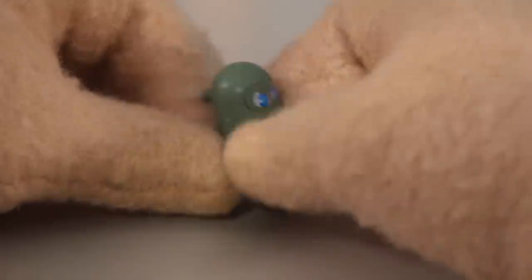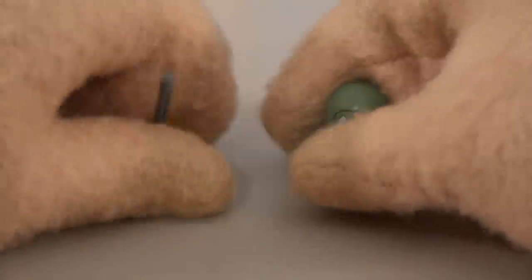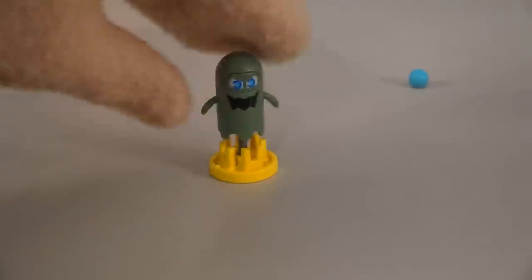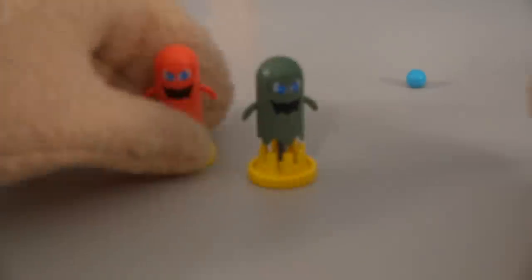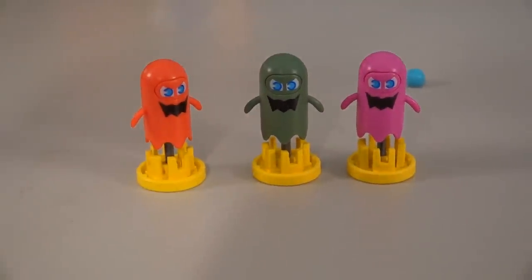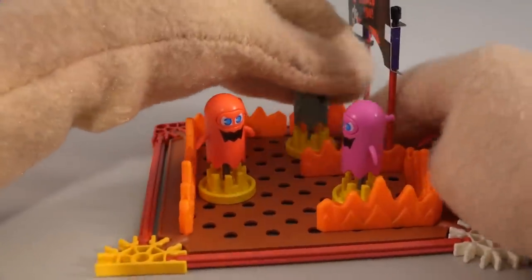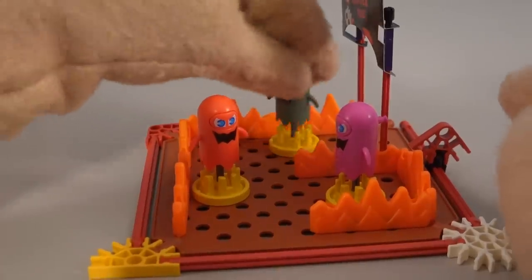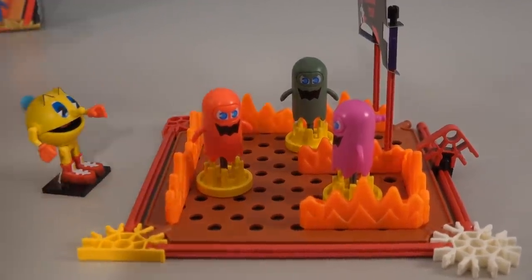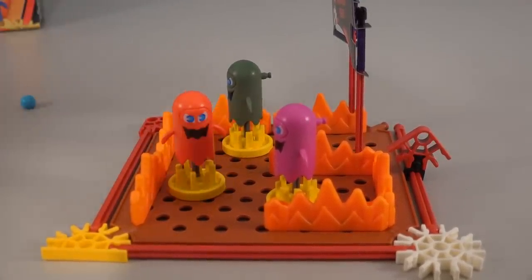We get a green ghost monster with this set - it looks a bit faded, should be a brighter green, but that's all right. We'll borrow another stand from the Mario set and now we've got the hovering green ghost to go with our other ghosts. Let's put them in this dangerous netherworld - now that's pretty dangerous with three ghosts in one little area! Pac-Man's not going to survive long in that zone.